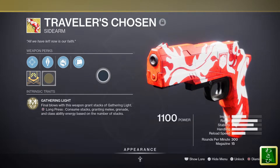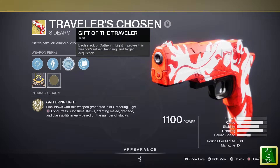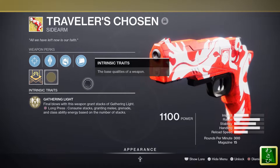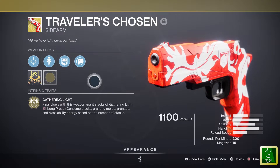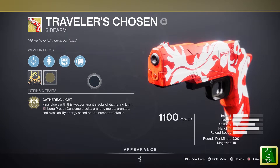A quick overview of Traveler's Chosen — great exotic sidearm. It's got the perk Gift of the Traveler. Each stack of Gathering Light improves the weapon's reload, handling, and target acquisition. Final blows with this weapon grant stacks of Gathering Light, and a long press to reload consumes those stacks, granting melee, grenade, and class ability energy based on the number of stacks.